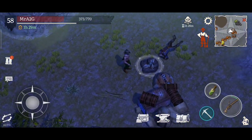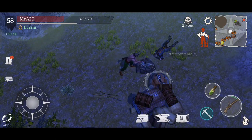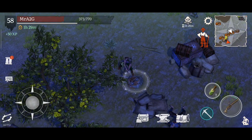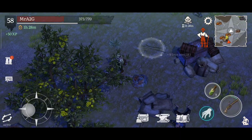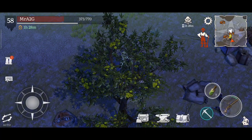Howdy guys, welcome back to another video of my playthrough of Mutiny Pirate Survival. Hope you guys are well. What I want to do today is I am actually in the iron zone here, so I want to try and pick up as much iron as possible. Basically what I'm doing at the moment is trying to upgrade my boat - I want to get it to level 8. Currently it's on level 7, and I've got pretty much everything I need, I just need to craft some iron nails and we should be good to go to level 8.